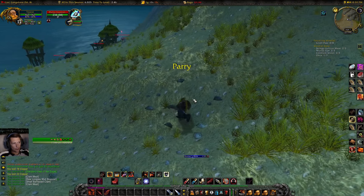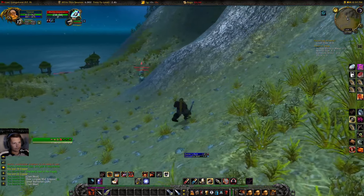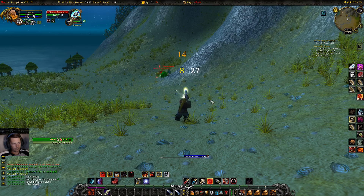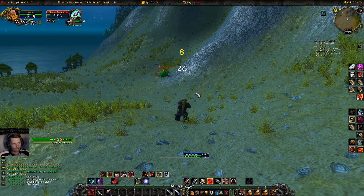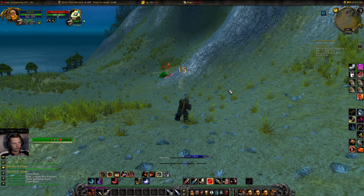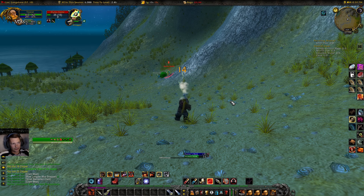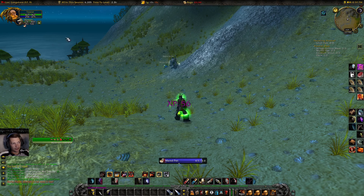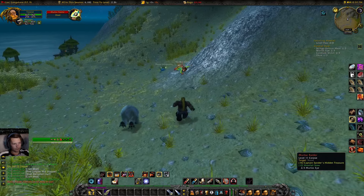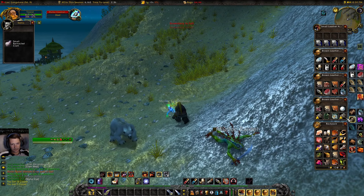I might have just made a mistake - come back. He's got something on him. Poisoner stab - there's nothing I can do about it. I do get a talent later on that can dispel crap off of him, but I don't think it's for a while.